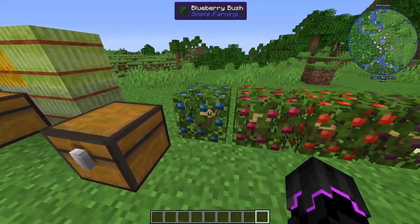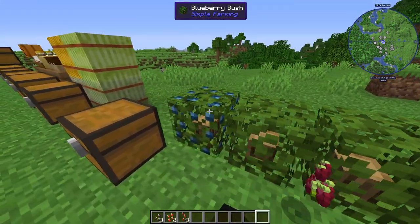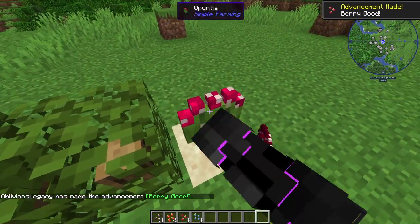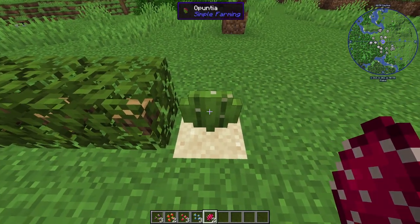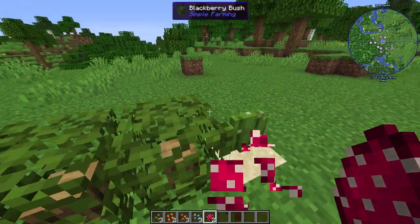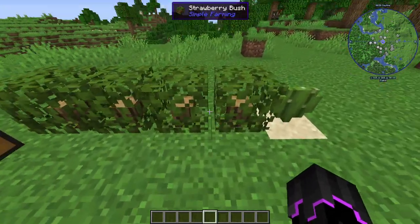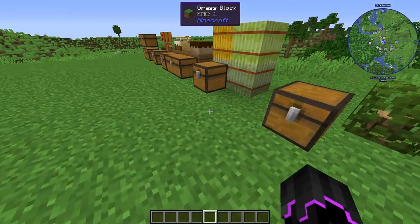There are also a few plants that grow in the world: blueberry bush, raspberry bush, strawberry bush, blackberry bush — you just harvest them with right-click. You can also get a cactus fruit — I don't know how to pronounce that — but we have cactus fruit that we can just infinitely eat. You can pick these up too, which is awesome, and you have all the saplings.